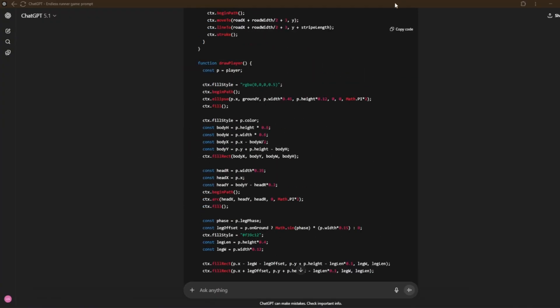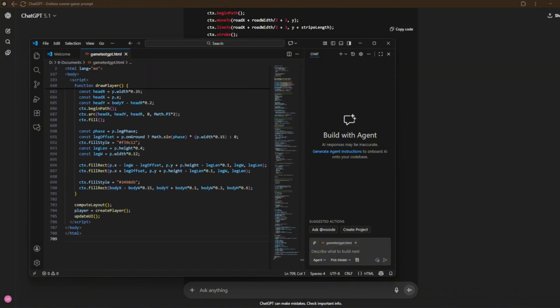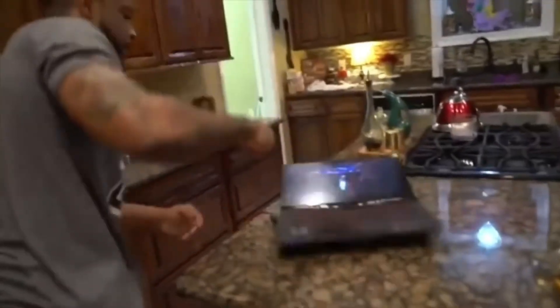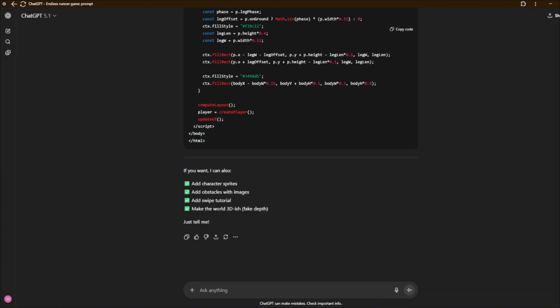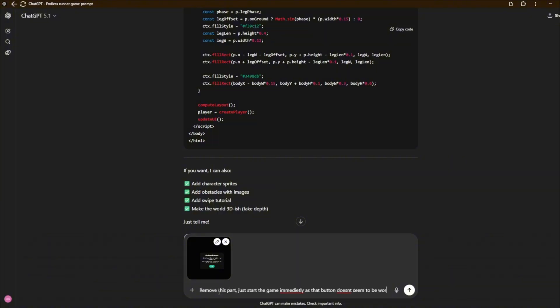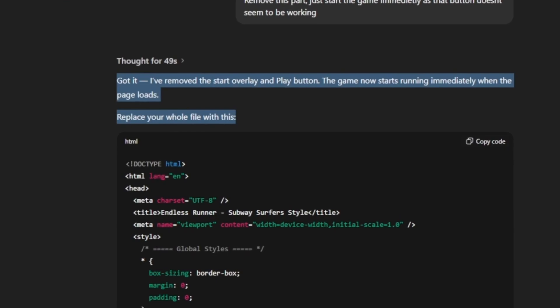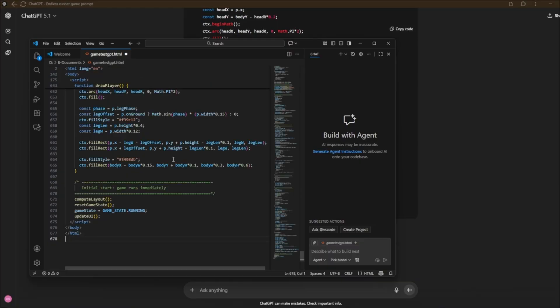It is done. Hopefully it works this time. I'll copy it, paste it again, save it, and reopen the file. We have this and it's still not working. So I'll open up the snipping tool, screenshot it, and just tell it to remove that part so the game starts immediately. I've uploaded the screenshot. It has removed that part, but I don't see any character.